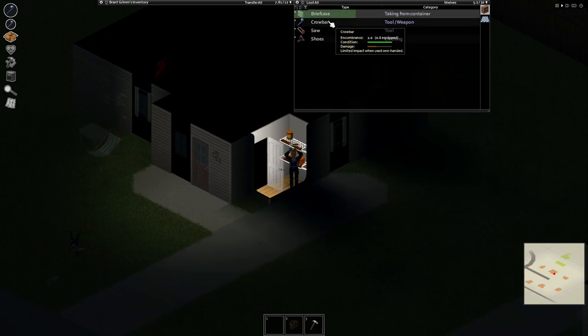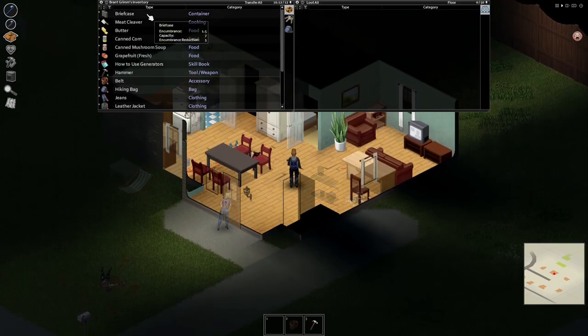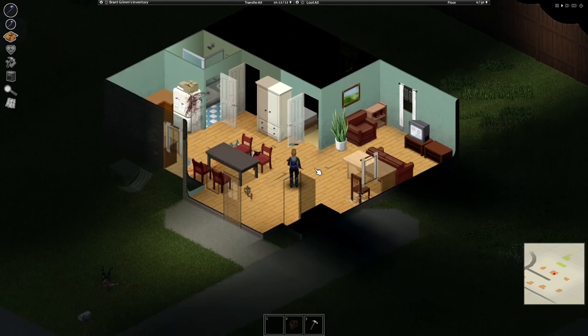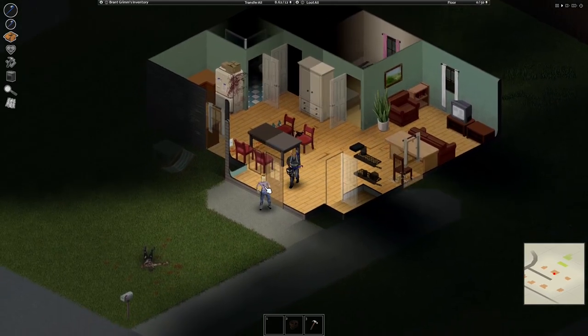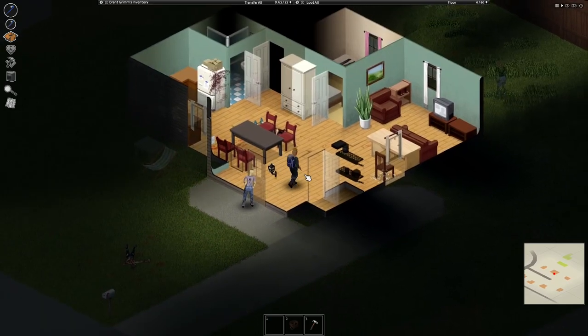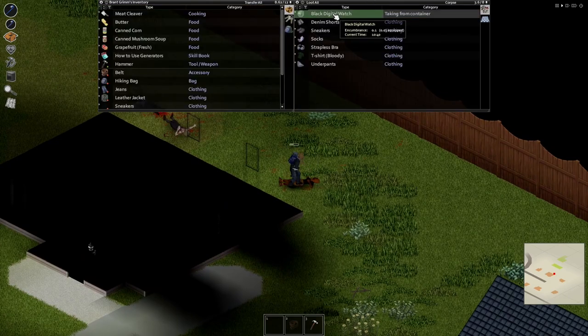There's another crowbar, saws, and some shoes in here. I don't know how to check inside a briefcase except by dropping it, but I'm assuming there's probably a mod that makes it better. I don't know why my character got scared — he literally saw him not even two seconds ago. I heard this game is actually really fun even though it's extremely difficult.